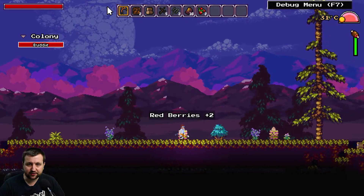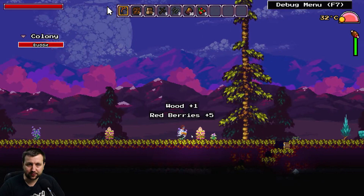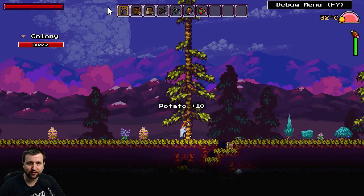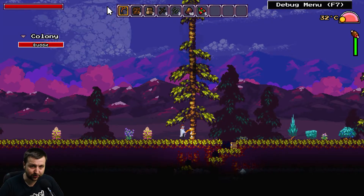We've got berries, trees, and fiber. We need some stuff to make a bed and a base and so forth. So we're going to gather up some resources first, then I'll show you guys a bit of the building and also a bit of combat as well.